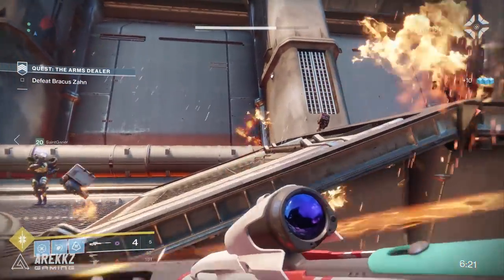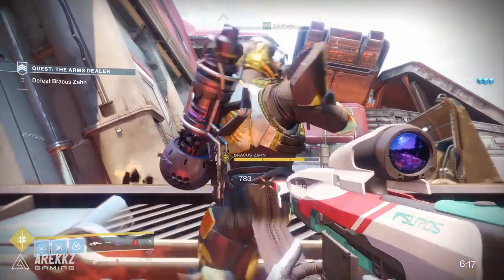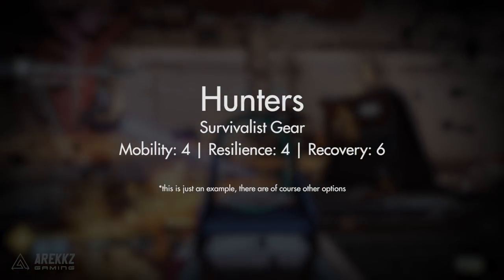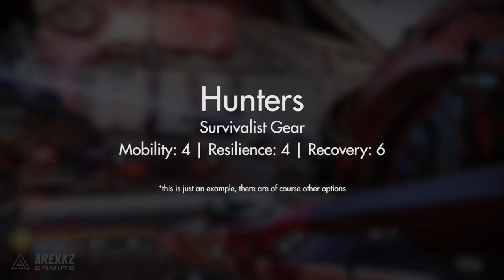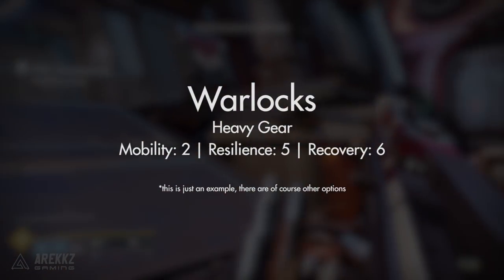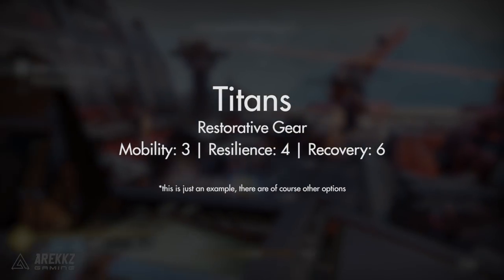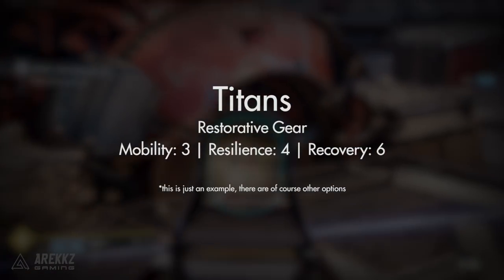There is a tangible difference between 3 and 4 resilience, so try to hit at least 4 as a minimum. As a hunter going the survivalist route, you'd be able to hit 4 mobility, 4 resilience, and 6 recovery — the highest possible recovery as a hunter with a good balance in the other two. For warlocks, going the heavy armor route you could get around 4 or 5 resilience and come out with 6 recovery. For titans, using the restorative path you could get something like 4 resilience and 6 or 7 recovery depending on how you value your mobility.